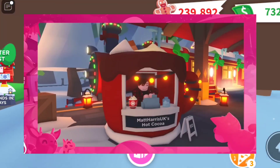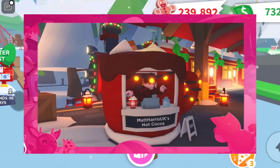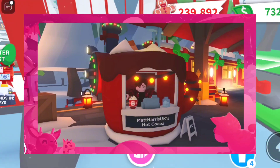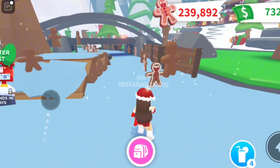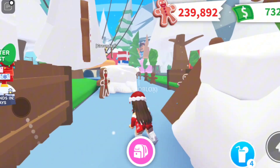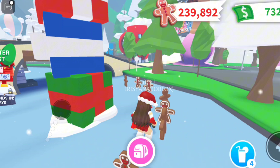There's also the hot cocoa stand. Fancy a nice warm cup of cocoa? For 80 Robux, this stand can be yours, and it'll let you sell cocoa to other players too. We all know and love the hot dog and lemonade stand, so now there's going to be a hot cocoa stand — which is so fun.